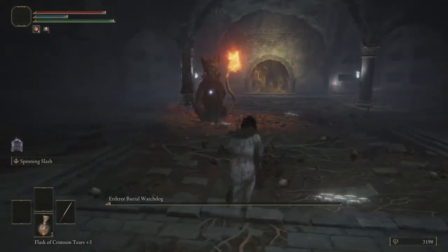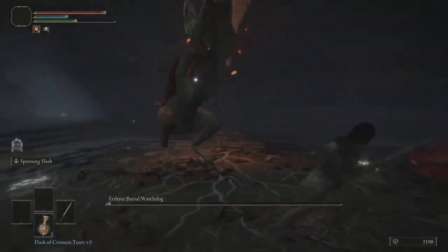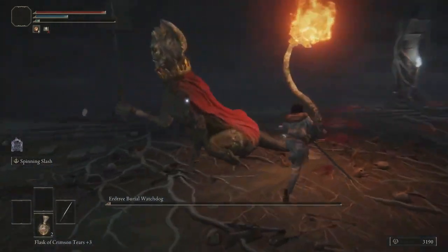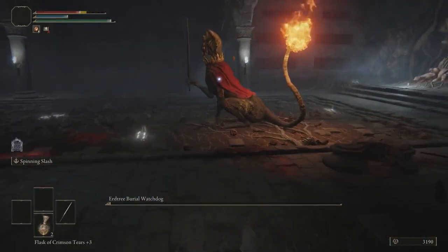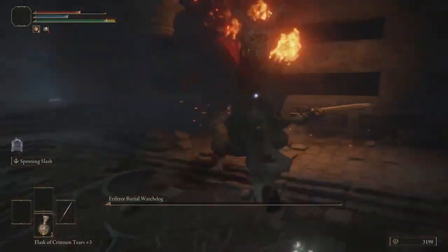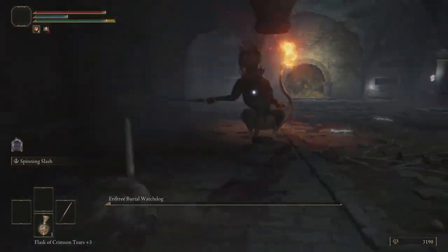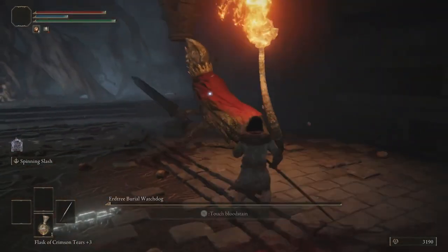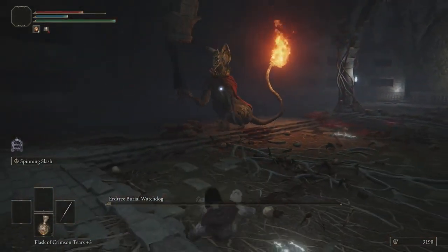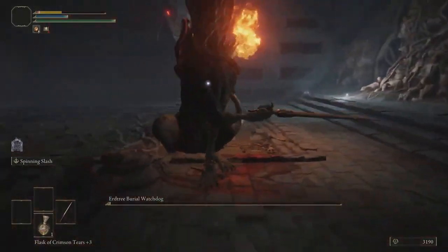I want to show off his tail slam attack, but he's just not using it — similar to Black Dragon Kalameet in Dark Souls 1 who also wouldn't do his tail slam. Look at the range of that aftershock there. Roll into that thrust, by the way. He's doing the spin around again. Since he won't cooperate, we're just going to end him.